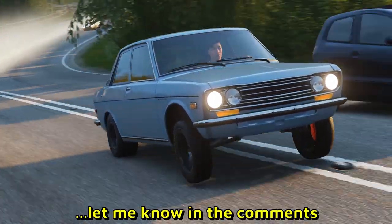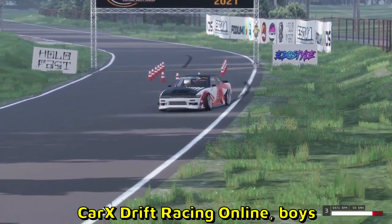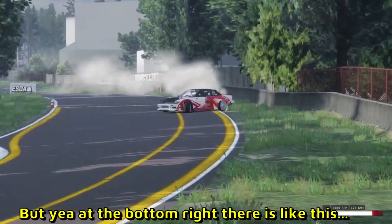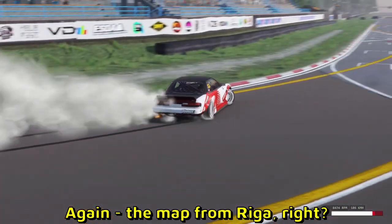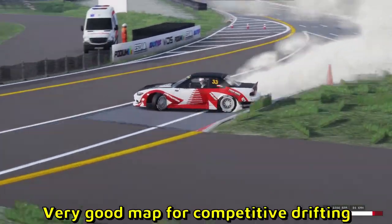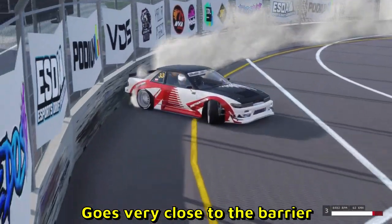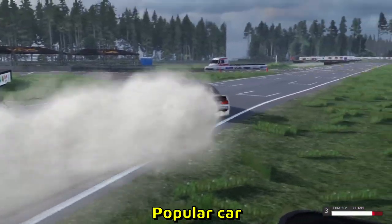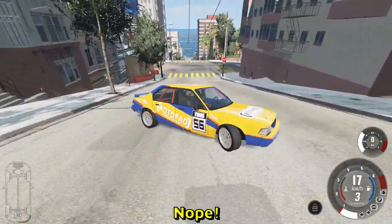Oh, this is Car X Drift Racing Online. Kind of looks like a — but yeah, at the bottom right there is a speedometer that gives it away. Yeah, this is again the map from Riga. He's doing like a solo FT run over here — very good map for competitive drifting. Goes very close to the barrier, look at that, perfect line. And Sylvia S13 once again, popular car.